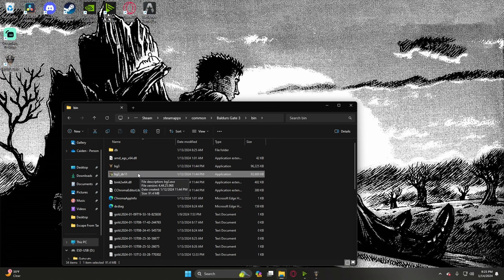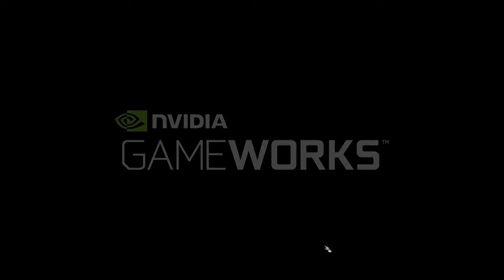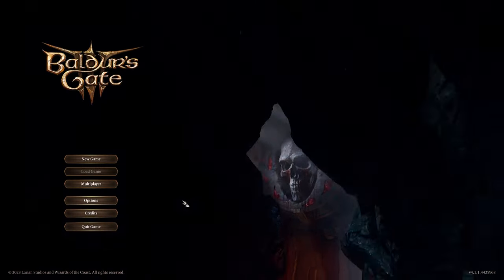Open the game executable as many times as you want characters. If you want a full custom party of four, you're going to have to open it four times. For the sake of the video I'm just opening one more to show you how it works. Don't worry — you can close the extra instances once you're done customizing the characters, but while customizing you'll need all four versions of the game open.